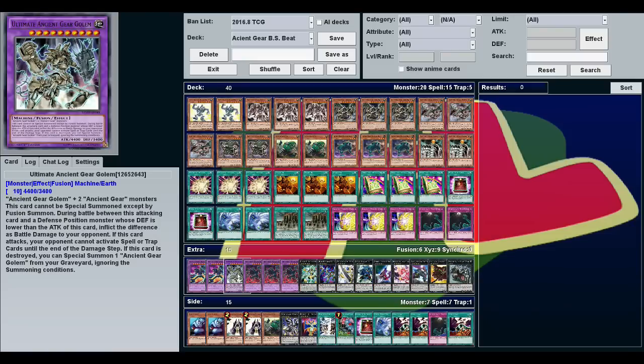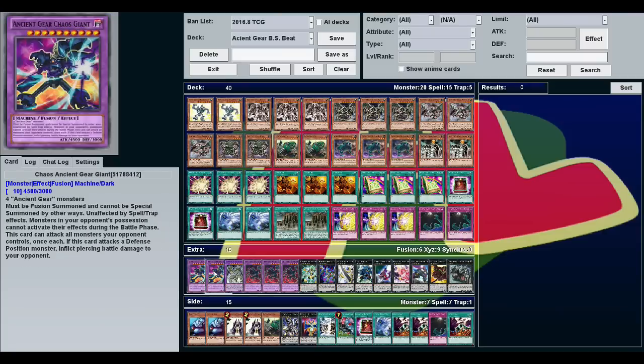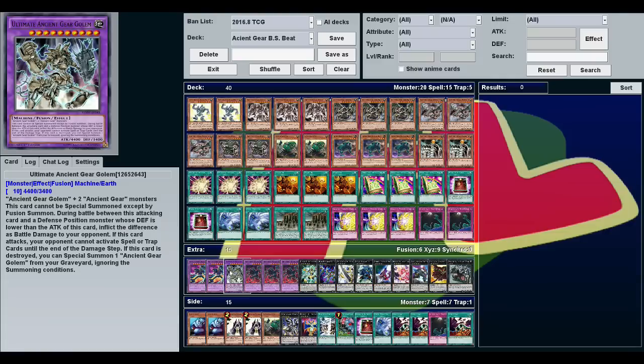We're also playing Ultimate Ancient Gear Golem. It's got 4,400 attack and it does piercing damage — your opponent can't activate spell traps. The only reason we're playing this is because its material is one Ancient Gear Golem and two Ancient Gear monsters, so you can make it with just three monsters instead of four. It does enough piercing damage that if you've already burned enough, it can still win. It's just good to have in case things go sideways.